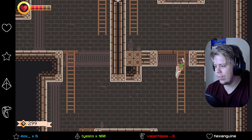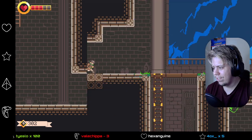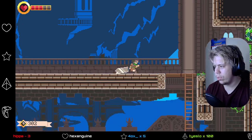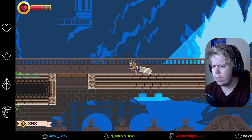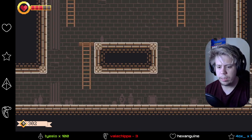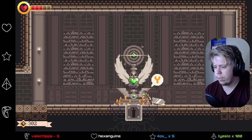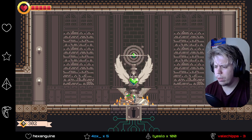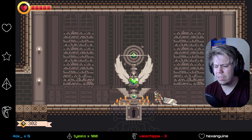Let's go find out what this Emerald door does. I must need an upgrade of some kind. The music's sick. I'm loving this so far. Save point. Have I been here already? No, I don't think I have. Let's offer those feathers up and see what it does. Fair enough.